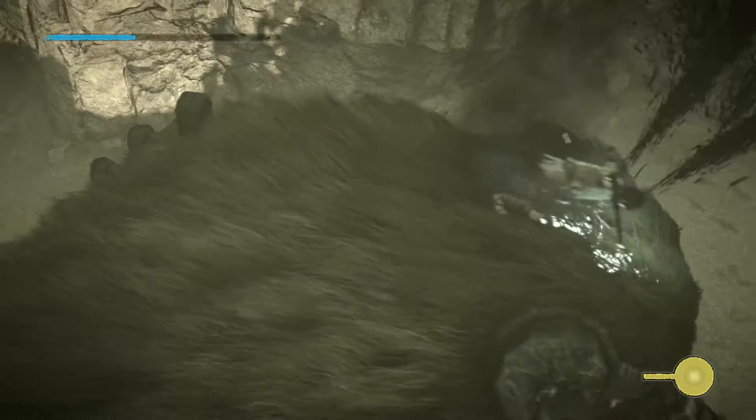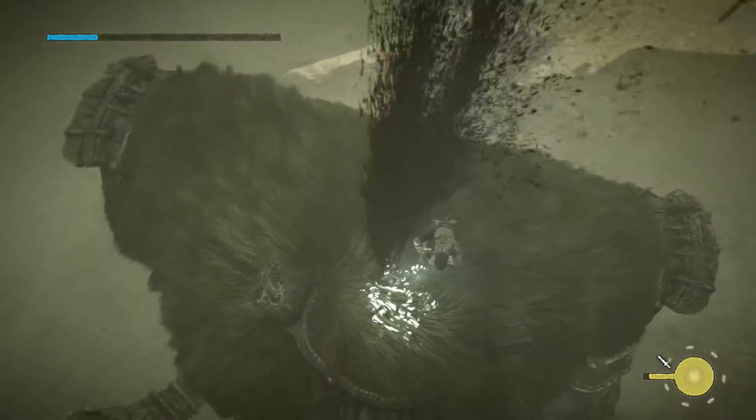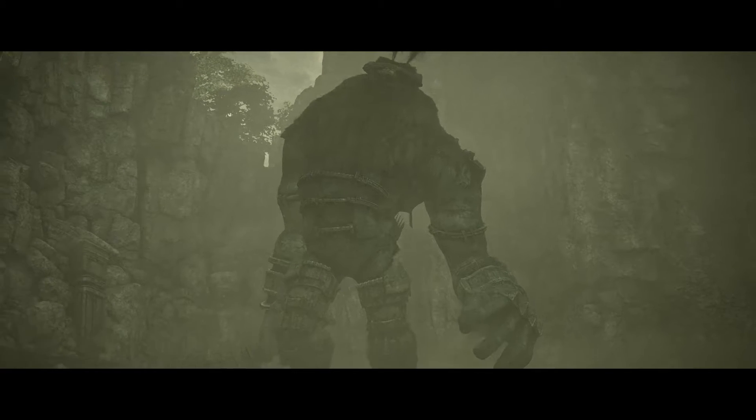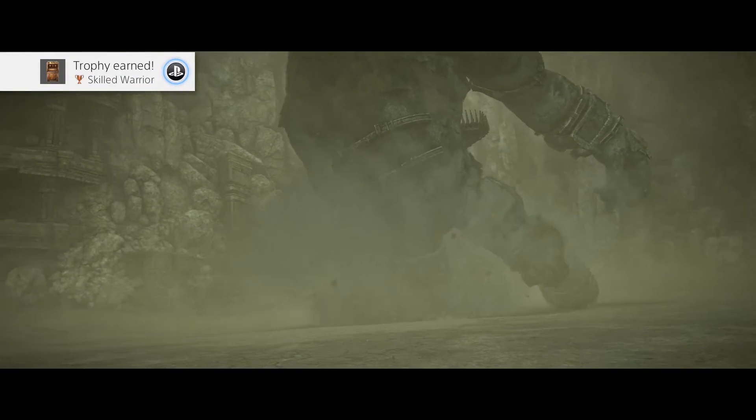All you do is get his health down to a reasonably low level, let go — so release R2 — press X to jump, and while you're in the air, press square to perform the downward slash. And like I said, this is more than enough to trigger the trophy.